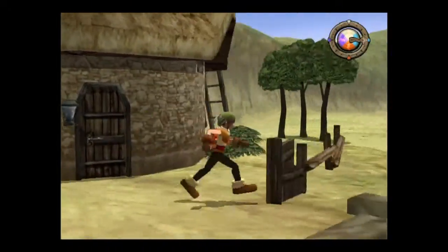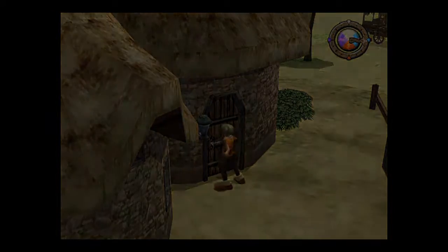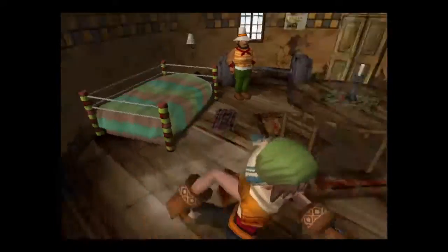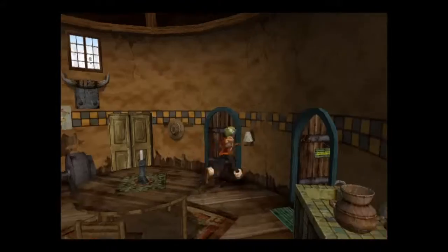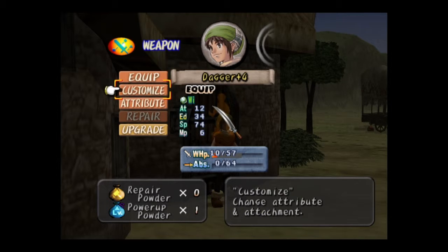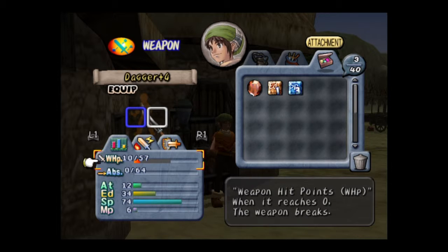Alright, I gotta check every place because there might be some treasure I may not see. Speed three! Alright, since I'm here, might as well go ahead and explain it now. Let's go to my weapon. Weapon HP — basically if it's zero, it breaks and destroys the weapon. The only time this doesn't apply is when it's the dagger or any base weapon.